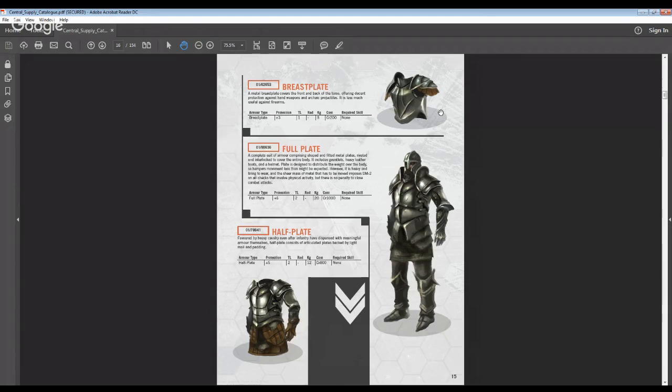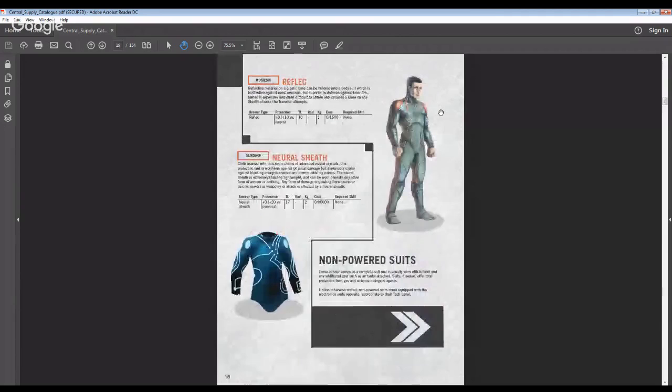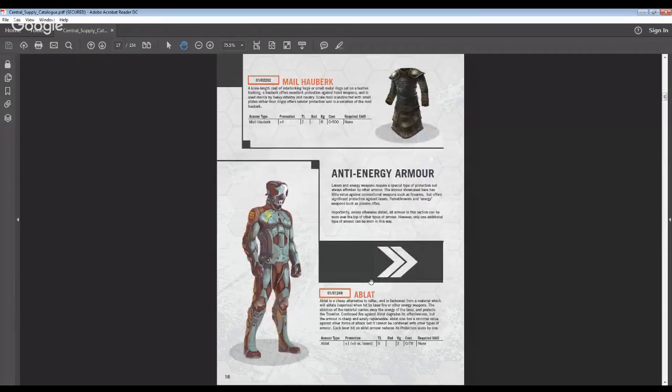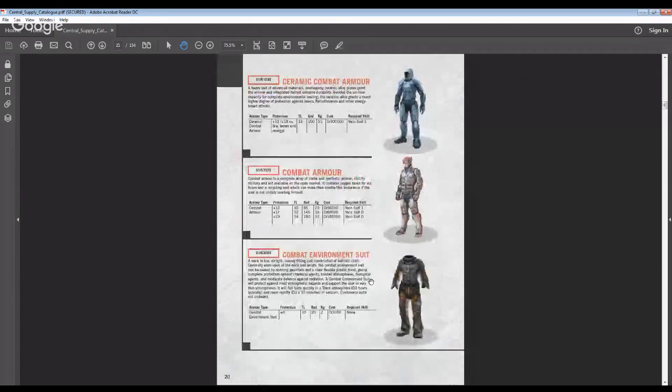Then we get into archaic armor, so if you want your travelers visiting a Renaissance Fair planet, doing time travel, or high sci-fi stuff, there's a lot here. Then some specialized anti-energy armor for really high-tech settings. There's a boarding vac suit that looks an awful lot like the Master Chief suit from Halo — I'm sure that's just a coincidence. They also give you the electronic suite for certain armors, showing default electronics built in by tech level, and you have the ability to customize a lot of these armor pieces by adding different features.